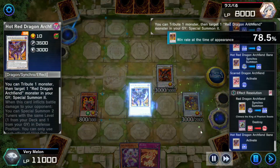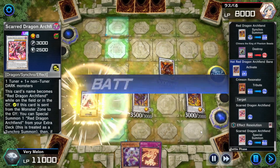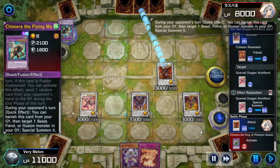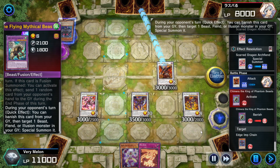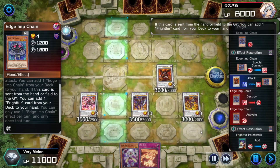We pop Attack Position Monsters my opponent controls, then get Star Red back. My opponent tries to defend himself, but they can't realistically stop all these attacks — they're really just wasting their time.